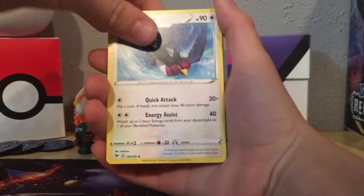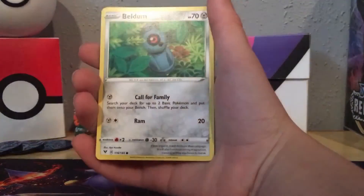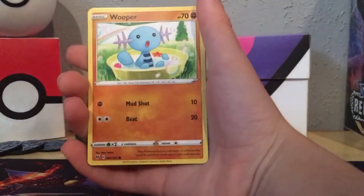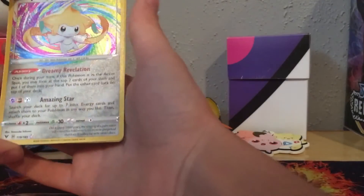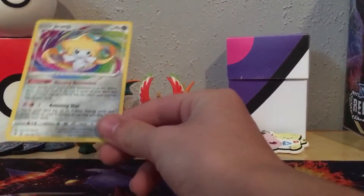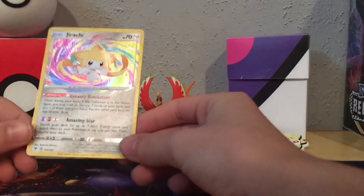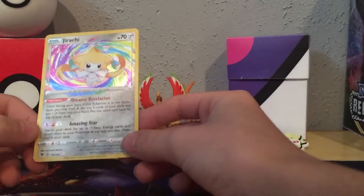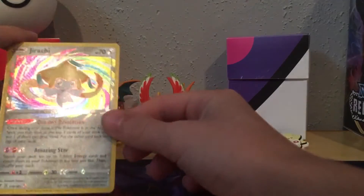We have Water-type Energy, Swallow, Wash Energy, Charmeleon, Blitzle, Slugma, Beldum, Milotic, Whooper... and then an amazing rare — this is the third time we've pulled this! And then a Manetric! Oh my goodness, the third time we've pulled this from Vivid Voltage! That is crazy. Go in the discussion and tell me if you want this — we now have three of them!